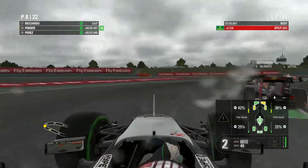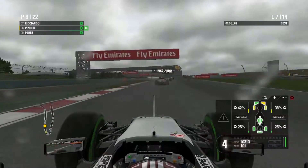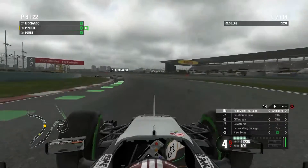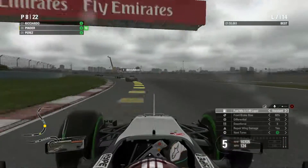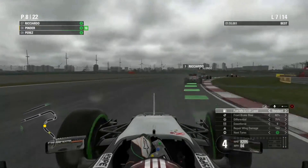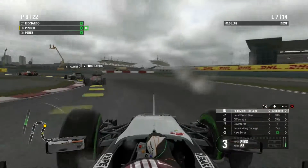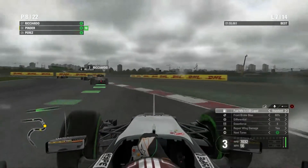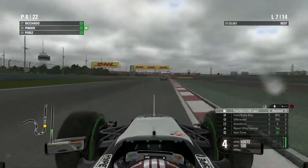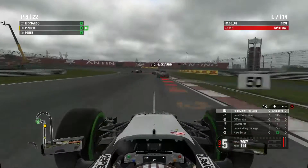I've rear-ended Ricciardo — not what I want to be doing. I've got a half yellow front wing, but should be alright I hope. I just need to be a little bit more cautious in future. It does seem like the rain is dropping off and the track is getting a little bit drier. There are a couple of blue patches up there, but still a lot of cloud. Hopefully we can have a break in the cloud. We are halfway through the race — lap 7.